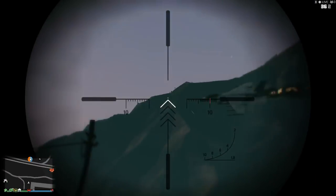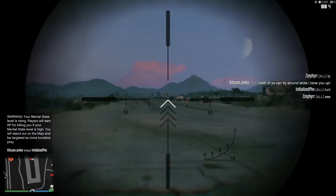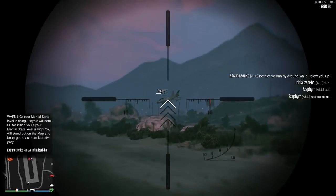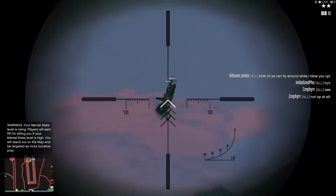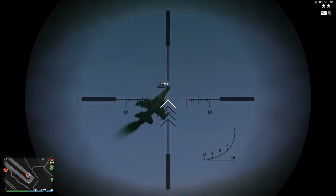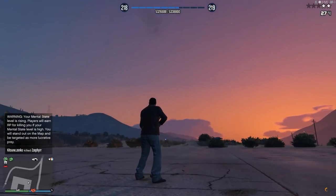Yes, that's right — out of all the things we thought was going to be the Hydra killer, the SAM missile vehicles, the flak cannons, the mobile command center, the heavy sniper rifle is the Hydra killer. Remember way back when modders were firing their guns and their bullets exploded on impact? Well, now everyone can do that. Anyone who has a Mark 2 heavy sniper rifle with explosive ammo can take down a Hydra, or any aircraft for that matter, with just two well-placed shots.